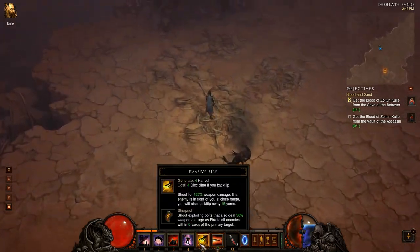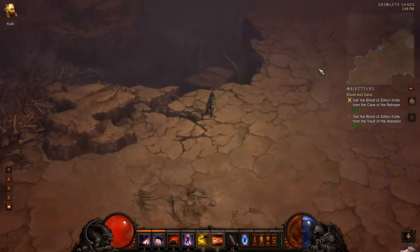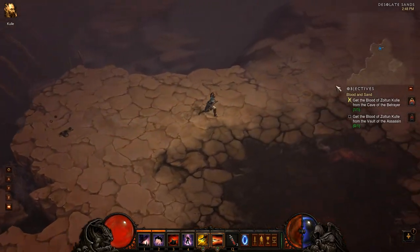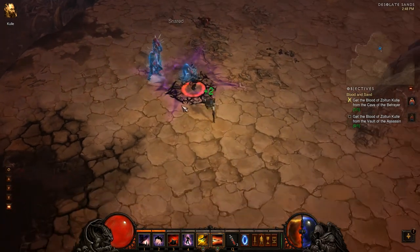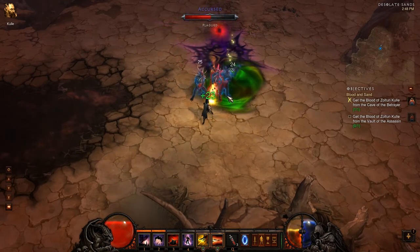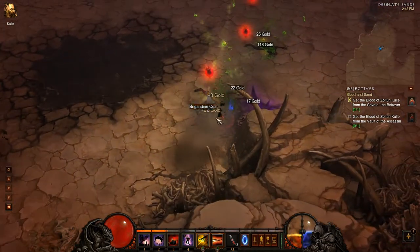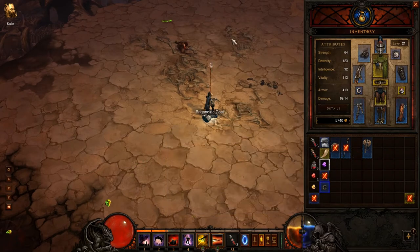To some degree that backflip on Evasive Fire is kind of annoying. I kinda like that it happens automatically and doesn't take additional time, because whenever I cast Vault I can't be casting other things — so I like that it happens in tandem with a shot. But at the same time it is a bit annoying. More champions! Rapid fire time! They are not going down as quickly as I would like, but that will do them in. Socketed ring of the Slayer and a brigadine coat that I did not intend to pick up — some kind of staff in there too.